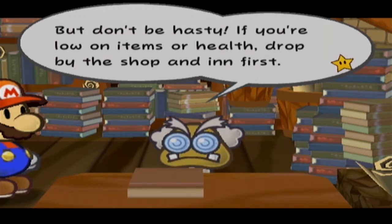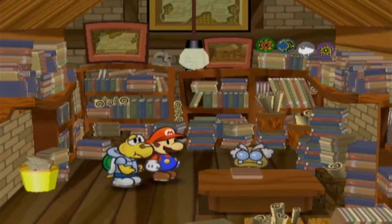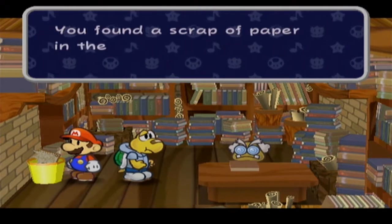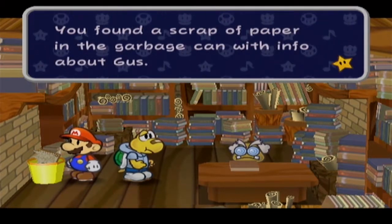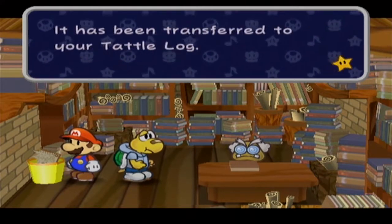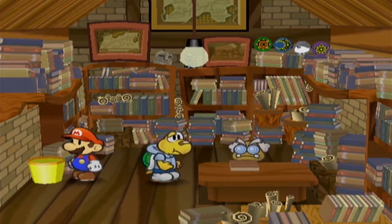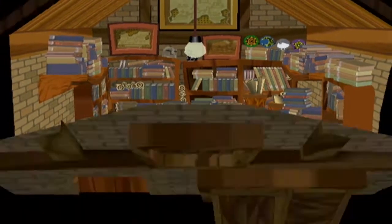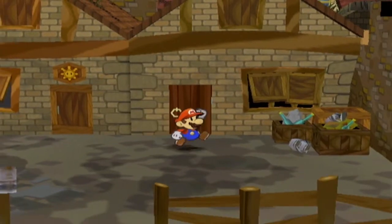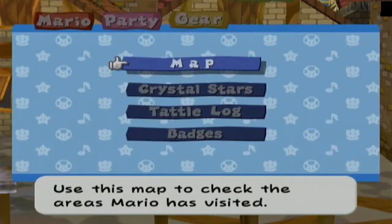If you're low on items and health, drop by the shop first. I'll keep researching the stars and ancient treasure, blah blah blah. There's something in your trash can — scrap of paper about Gus. Oh, that's right. I didn't tattle on Gus. If you fight an enemy that you can only fight once and you do not tattle him, the tattle information will show up in Frankly's trash can. So you don't have to worry about getting the entire tattle log. We should be able to access that from the journal.